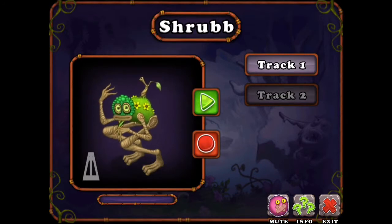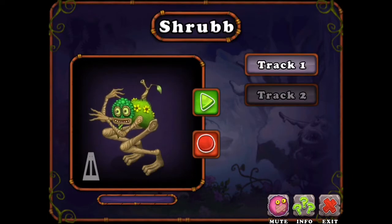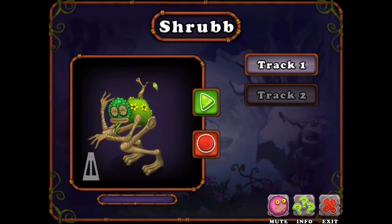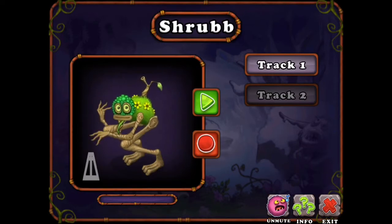Step one: tap which track you want. There are different tracks — there's probably only one or more tracks on each monster. So if you pick which track you want, I'll just go with track one. Then tap the mute button when you're in the recording studio. Then tap the record button and say whatever you want to say.